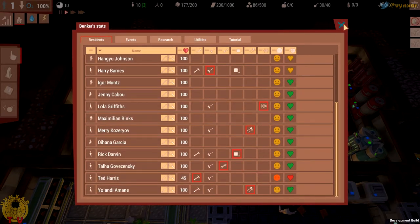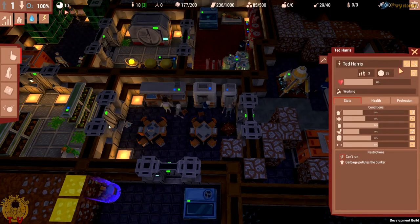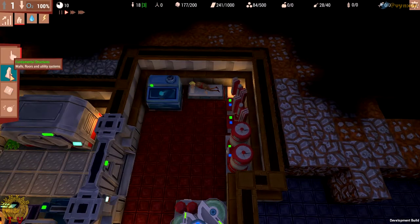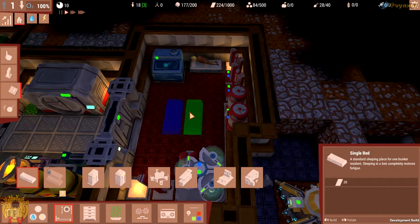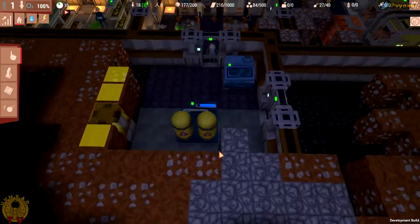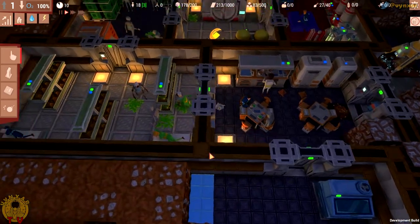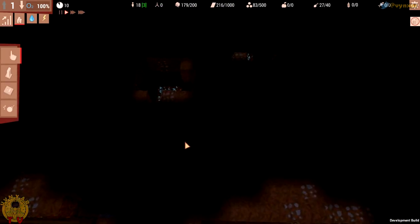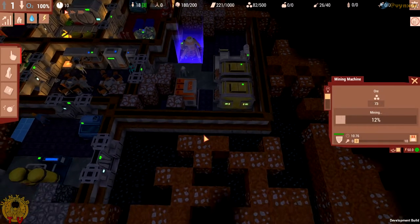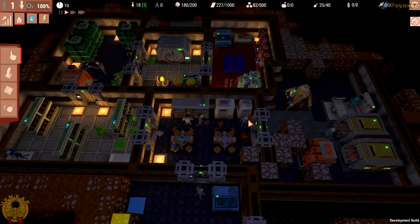My guys need more toilets. The fatigue is getting higher — we need more beds. Maybe I could use the extra space in the middle to make two beds. I wanted to have dedicated areas for beds but right now I just can't afford it. We do have a few more areas to mine if we need to, because this one is going to run out of ore very soon. I should also mention the game mode.